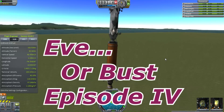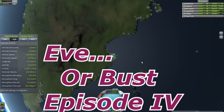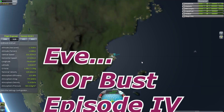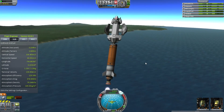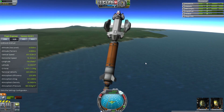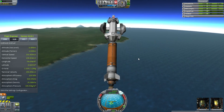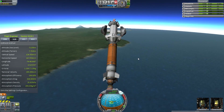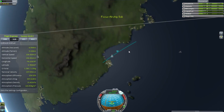Hello, it's Scott Manley here with Eve or Bust Part 4, and we still haven't really left for Eve because I had another stroke of inspiration. I noticed somebody had released a new mod tailor-made for a mission to Eve. Therefore, I present to you my SSS, my Surface Sea and Sky Exploration Vehicle.